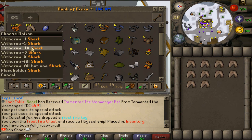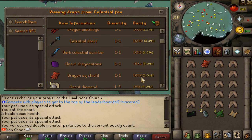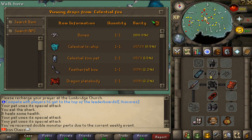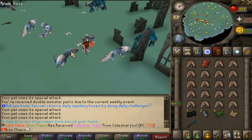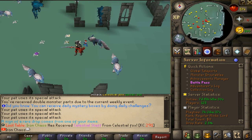I'm gonna bank everything right now and then we'll go back farming the celestial ones. Got another unique - dragon sq shield. Drop rate for that one is one in 172. We still want the bow though, it's one in 391. We are at 280 KC right now, so I guess it's okay-ish. But it's sad to think we got the platelegs which are almost the same rarity. We got another celestial stuff - I'm being trolled right now, another stuff coming in!